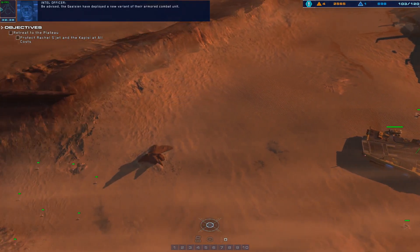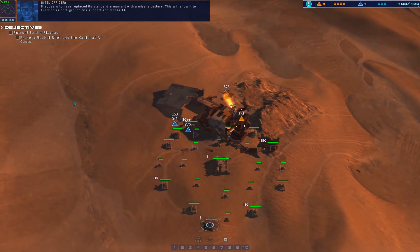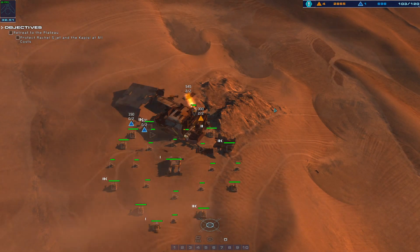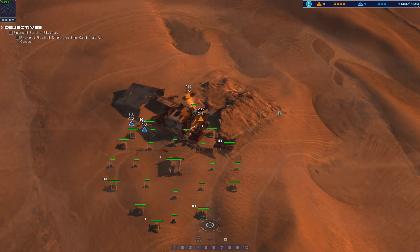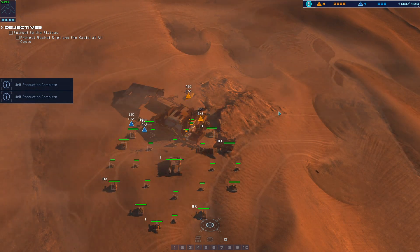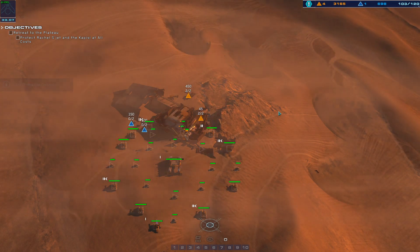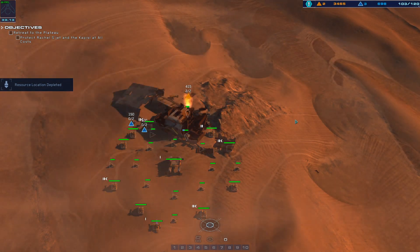Be advised — the Galseon have deployed a new variant of their armored combat unit. It appears to have replaced its standard armament with a missile battery, allowing it to function as both ground fire support and mobile AA. Maybe we can do the same. Oh wait, I forgot — we're about to make the loop so we don't actually know — but we can easily copy that if we actually thought about it.